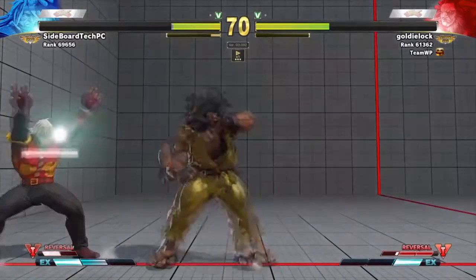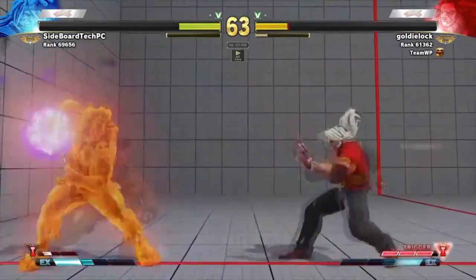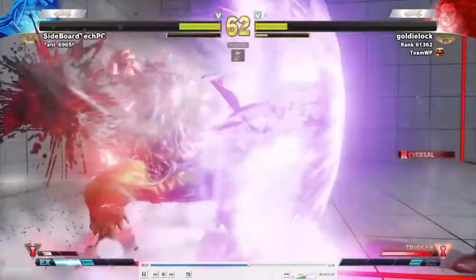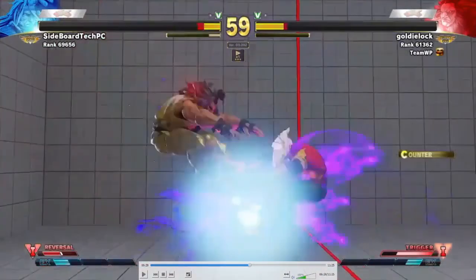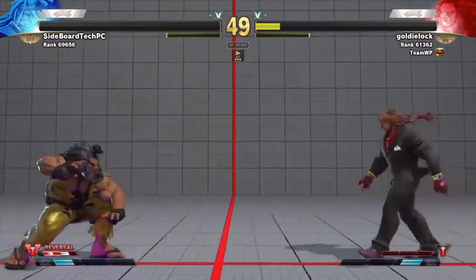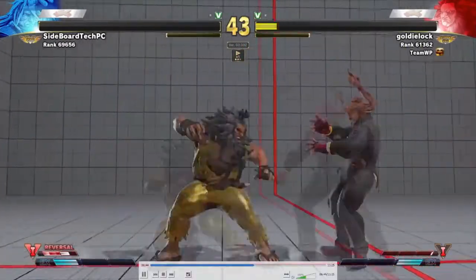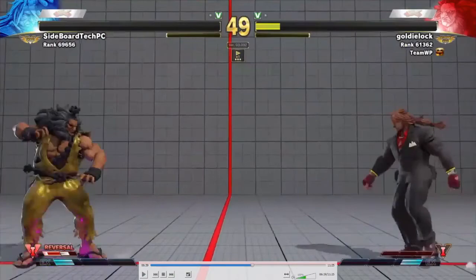Another close jump out of the corner — Goldie's always ready for those. You can see him poking with a lot of crouching medium kicks; Sideboard likes to walk back. As I was talking about, the only other answer to Akuma's VT air fireball other than VT dash is the DP, but if you actually look at the health bars, Akuma actually wins the trade there — pretty sad. One pixel away, still anyone's game. Now that the V-trigger is gone there's nothing he can do against that air fireball. He does Hazanto as a reaction to the fireball.